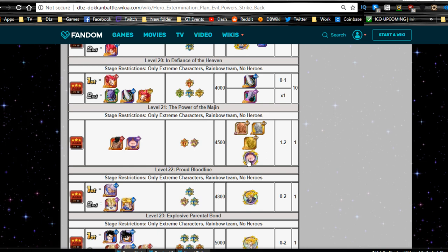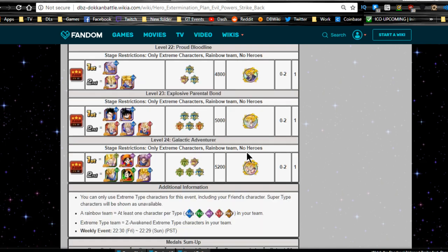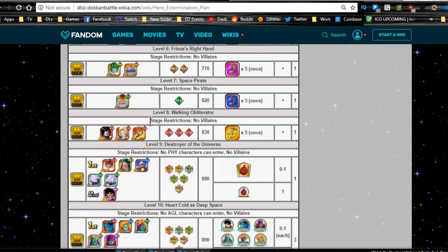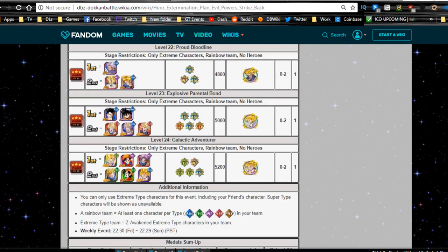The Fat Boo — the good Mr. Boo medals — are available on stage 21. Note that there is a Fat Bad Boo available on the Evil Power Strike Back side as well. Super Saiyan Trunks is on stage 22, Super Saiyan Gohan on stage 23, and Super Saiyan Goku GT kid version on level 24. Over on the regular Hero Extermination Plan event, levels 22 and 23 have Majin Vegeta and Majin Boo Good.